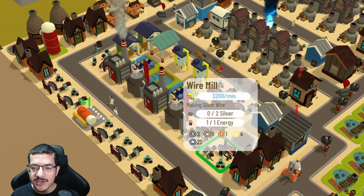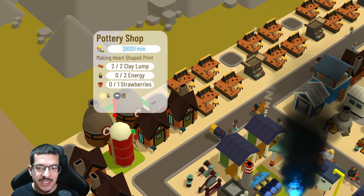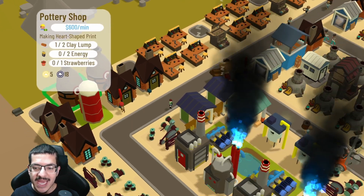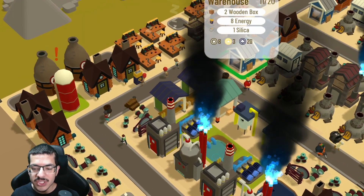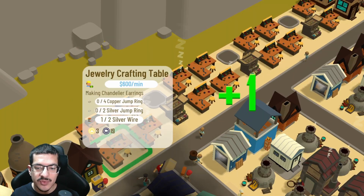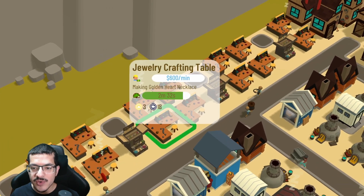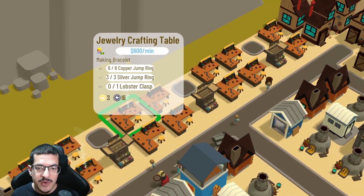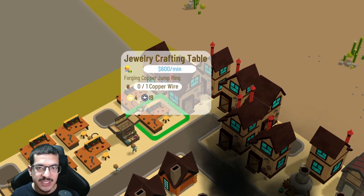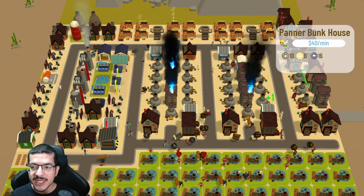There are 10 wire mills: six crafting silver wires and four crafting copper wire. There are two pottery shops making the heart shaped molds — both are on a green craft timer and are collecting energy manually from a warehouse, which is being crafted by a nearby power plant. There are 14 jewelry crafting tables: one making lobster clasp, three making chandelier earrings, two making golden heart necklaces, two making bracelets, four making silver jump rings, and two making copper jump rings.